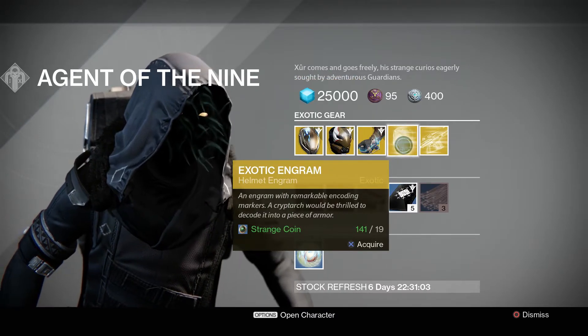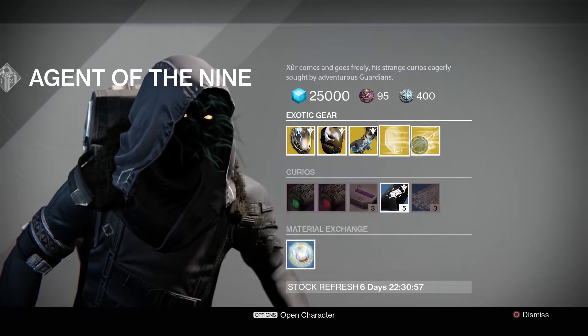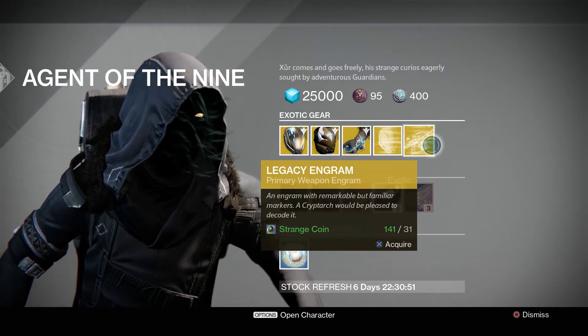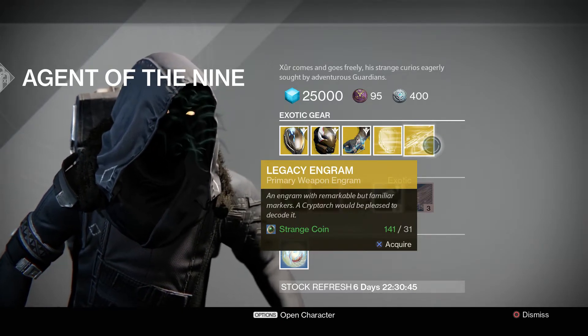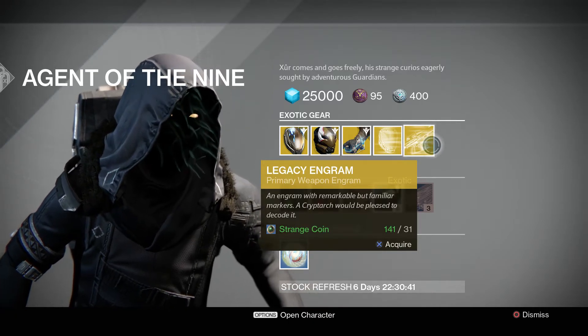And here we have, for this week, he's got an exotic engram — the helmet — and it's 19 strange coins. And for year one stuff, if you're missing primary weapons, you can get the legacy engram and it's 31 strange coins. The only weapons I believe won't work are the Mythoclast and the Necrochasm, which is the weapon that I need.